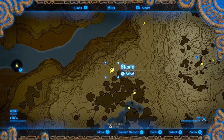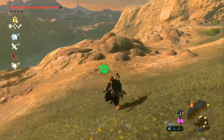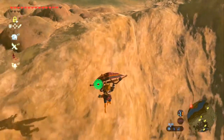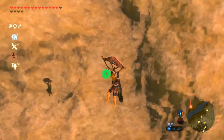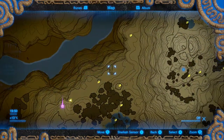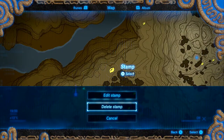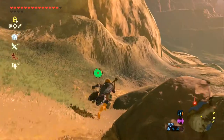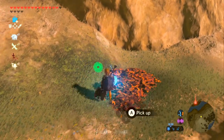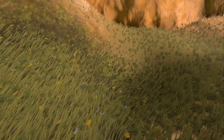Next up we're going just north of Rutile Lake and making our way down it. This first one is a little away from the actual mountain — we need to go down to this little ridge down here because my marker was way, way off. I was getting confused by the wrong ridge; we actually need this little ridge here. There are some leaves, and blowing them up with a bomb works — you can also use a bladed weapon apparently.